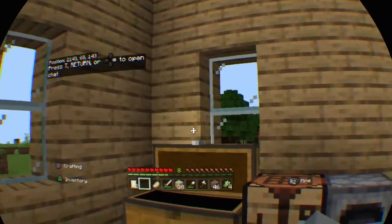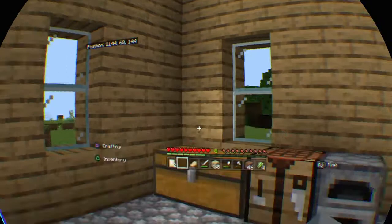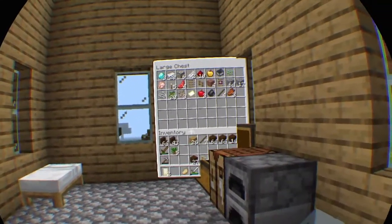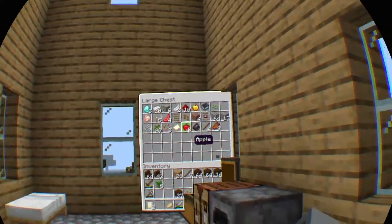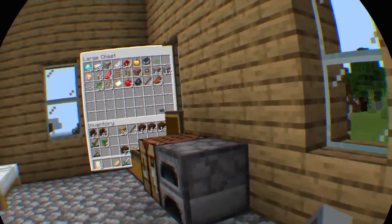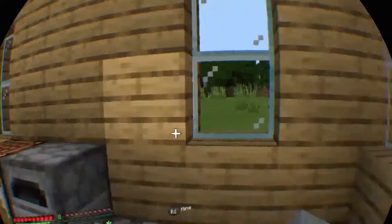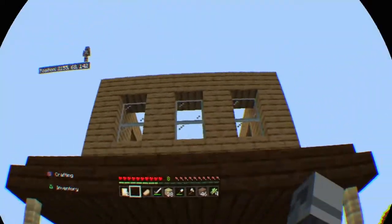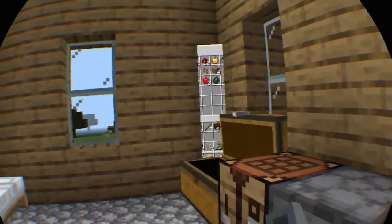Oh my god, that's not supposed to be that way. That's not any better. I'd appreciate if I could actually see what I need to see. Why is it doing that? I'm not supposed to have my thing on the other side of the wall — that actually scared me more than it should have. Let's work on the house. Oh my god, I almost fell. This is a fantastic start, 10 out of 10.